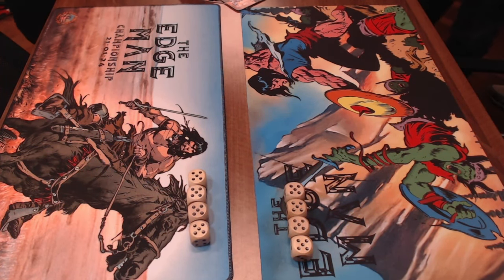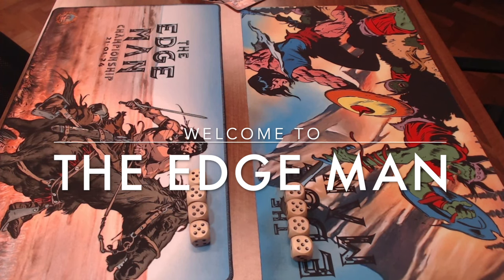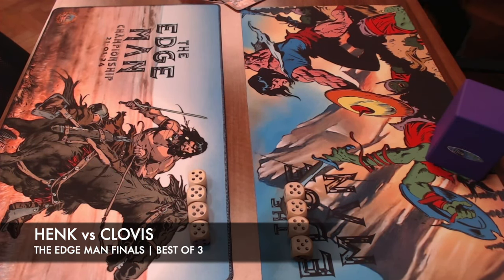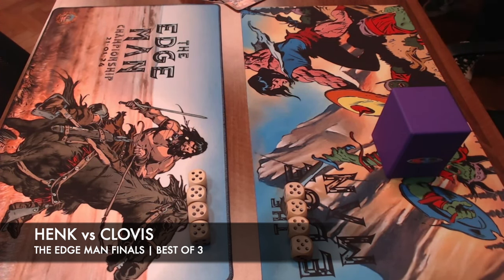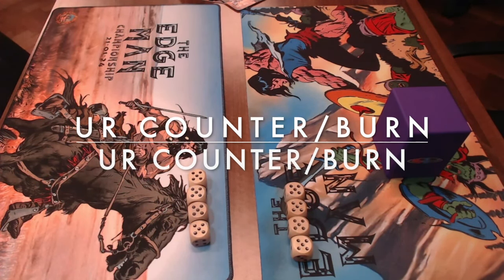Welcome to another episode of Timmy Talks, the channel where we talk old school magic. Today we are back at the Edgeman Championships with the finals — the last battle fought at this tournament. It is between two counter burn decks. We've got Henk, also known as HWMTG, a famous Dutch old school player playing counter burn, and his opponent Clovis, the Frenchman from The Hague, also playing counter burn. So it's counter burn versus counter burn, a mirror match in the finals.